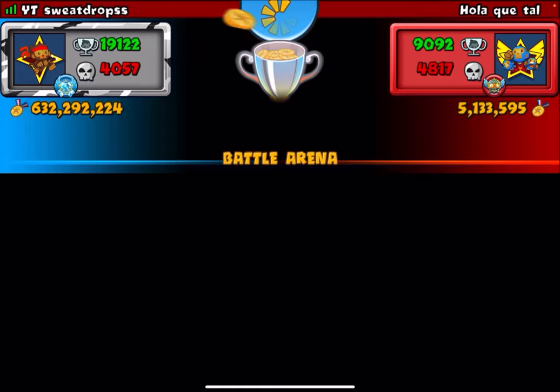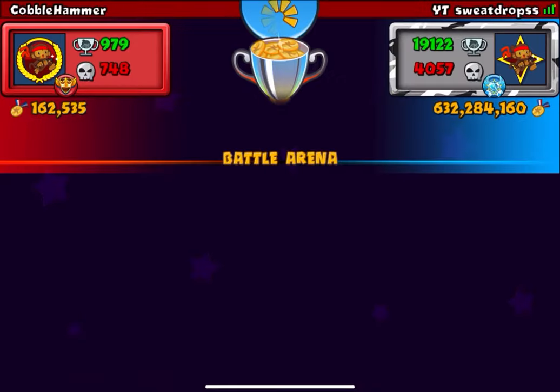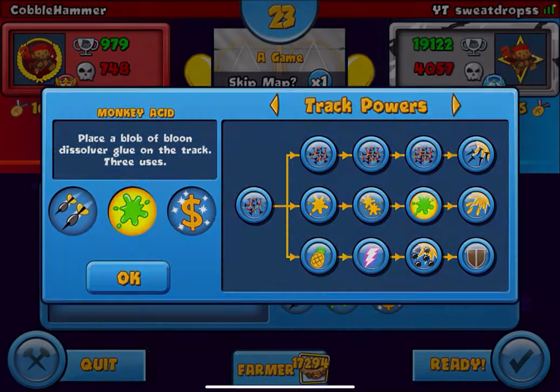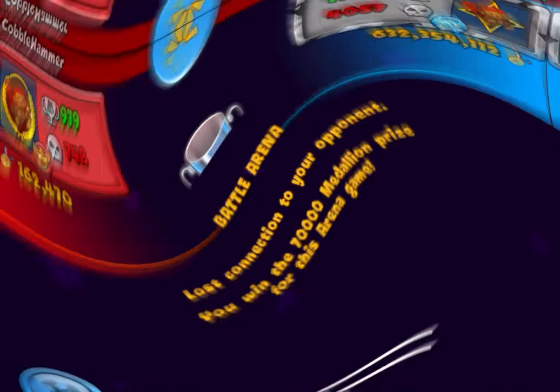Cool, that was rather an intense mid-game but we take the win. So, beating 'whole like it all' — let's move on to the next one. Here comes the best opponent in the game, Cobble Hammer. Hope I don't have to underestimate this opponent. We're on a game — oh, he quits. Never mind, let's move on to the next one.